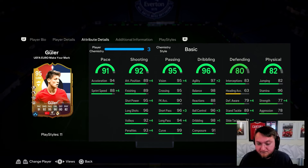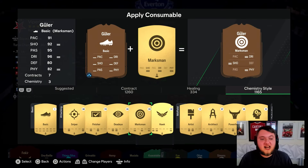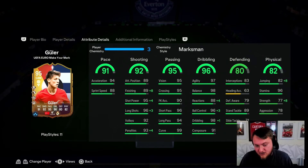I think this card is best suited as the 4-3-2-1 right centre mid on get forward — he's essentially going to be making up as the fourth attacker. The Marksman is what interests me. Before you go into the comment section and start getting your pitchforks out, let me explain. I believe only two chemstyles boost reactions: Marksman and Maestro. Maestro doesn't make a lot of sense because of how good his passing already is. The Marksman is very important for the finishing, shot power, and long shots — up to 97 finishing, 99 shot power, and long shots.